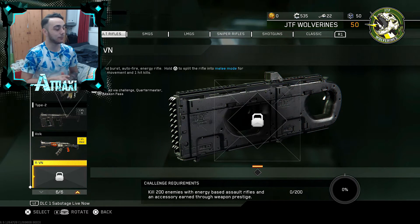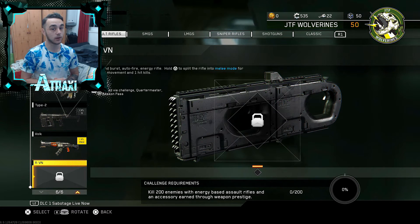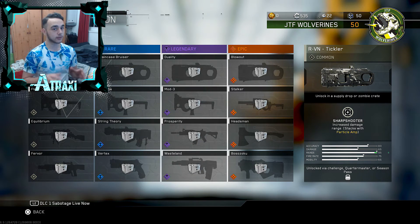We're going to look at four variants you can get from the Quartermaster — these can only be unlocked through supply drops or zombie crates. Starting off we have the RV-N Tickler, and the perk for this weapon is Sharpshooter, which gives increased damage range and obviously stacks with Particle Lamps.